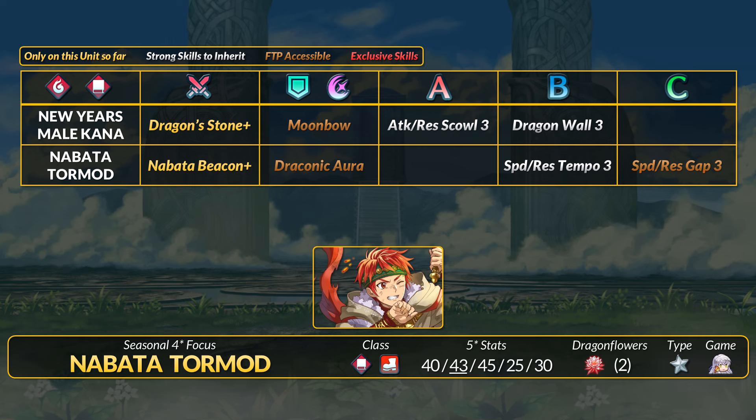Joining Khanna is Nabata Tormund. He's a red infantry mage with solid attack and speed stats. His inheritable Nabata Beacon Tome can grant the status to ignore difficult terrain movement penalty and desperation. It also has plus 4 stats and 10% attack as true damage. For other skills, Tormund has Speed and Res Gap, which is also found on Miranda. Speed and Res Tempo 3 is only otherwise found on Monica, so it's actually quite rare surprisingly. There also isn't a tier 4 yet, but I assume that will come eventually.